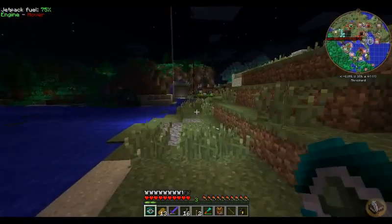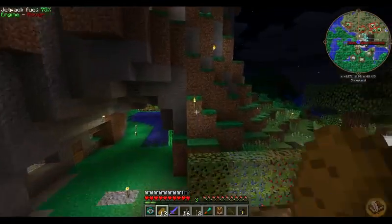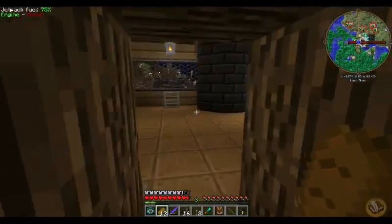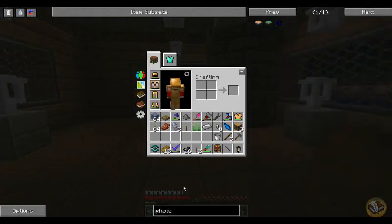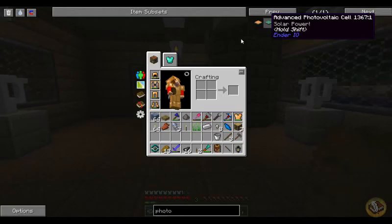I went squid hunting and killed a few squid. Now I want to catch this zombie — come here zombie — gotcha! Look at how the Safari Net changes color when you have a thing inside of it. I think that's cool.